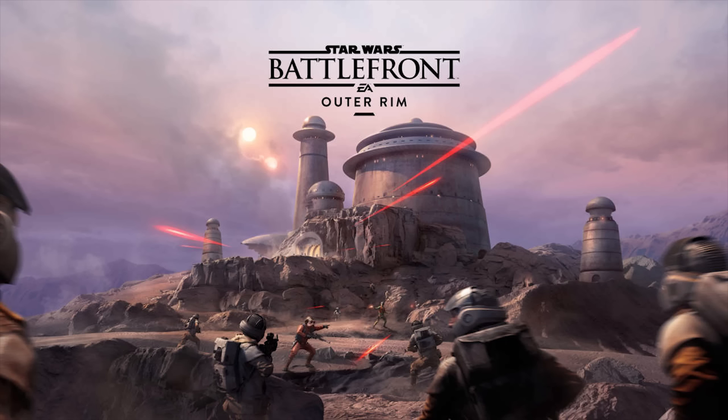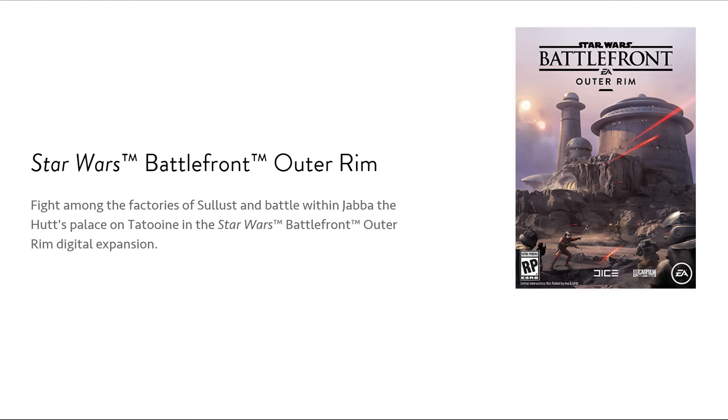We've got some really awesome news and it concerns the Season Pass. They've finally announced what we're going to be receiving in the first expansion pack in the Season Pass, and that is, of course, Star Wars Battlefront: The Outer Rim. It says on the Star Wars Battlefront page that you'll get to fight among the factories of Sullust and battle within Jabba the Hutt's Palace on Tatooine in Star Wars Battlefront: Outer Rim Digital Expansion.